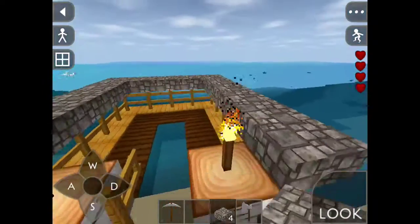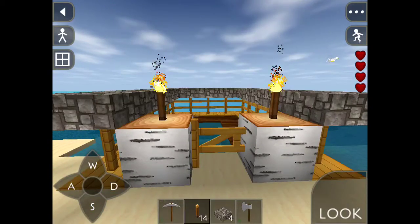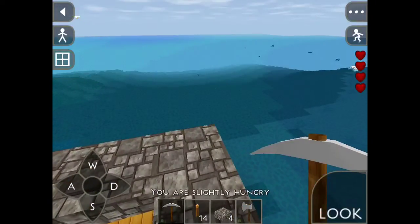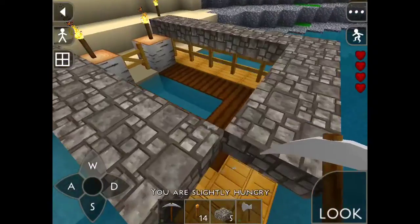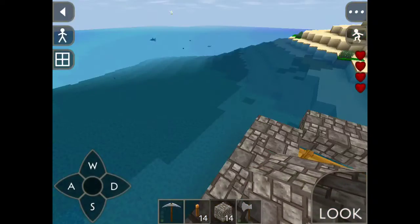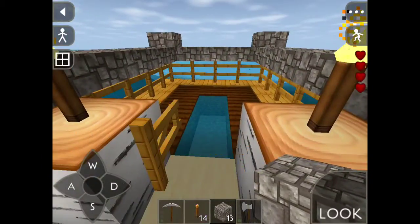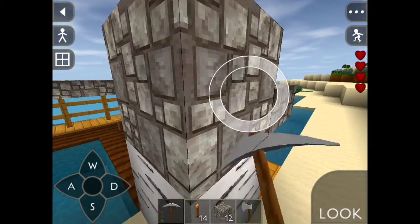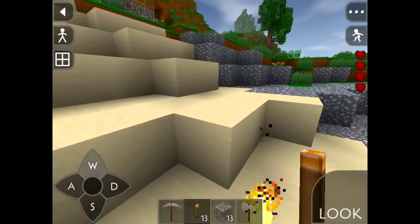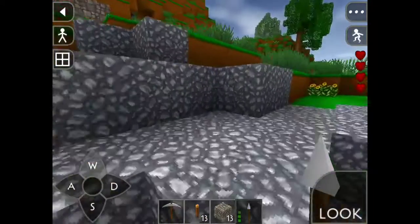I don't know if you guys have the same problem, but there are a lot of bugs in this game — like you can jump from the fences. I don't know why you can do that; in Minecraft it's not like that, and animals can do it too. I posted on a really old version that they fixed the jumping bug, that you cannot jump from the fences — it is improved but it's not fully fixed.